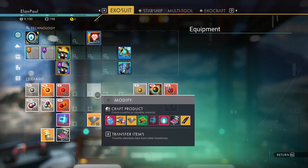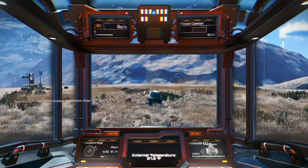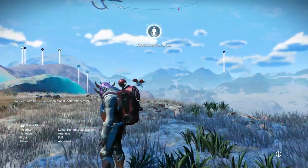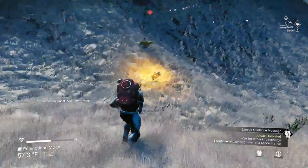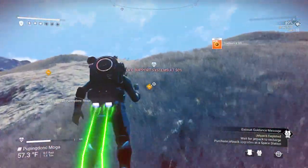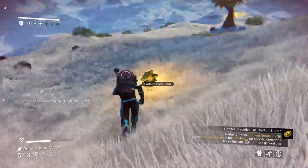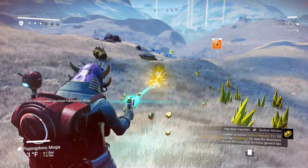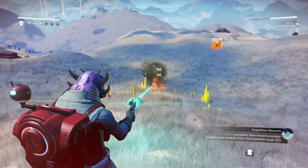We need sodium nitrate specifically. Sodium right there, and more sodium up there — let's just go ahead and grab it. Not only do we have this but there was a whole field of sodium over there. Let's go ahead and grab all this — we could use it.